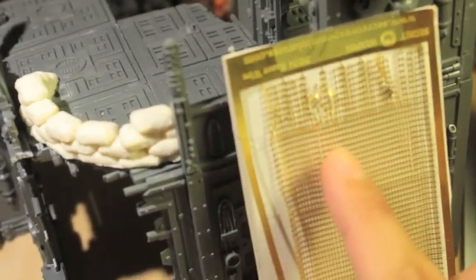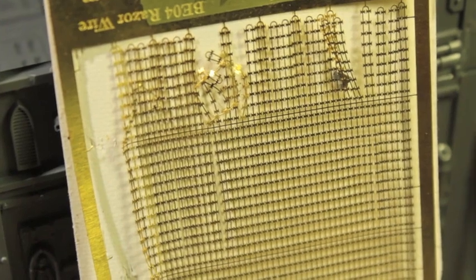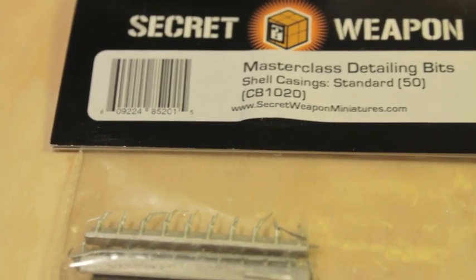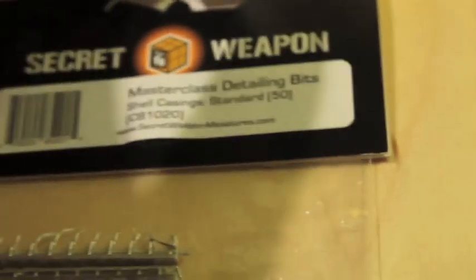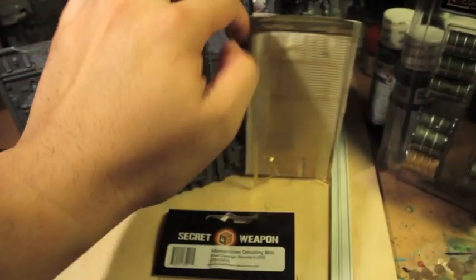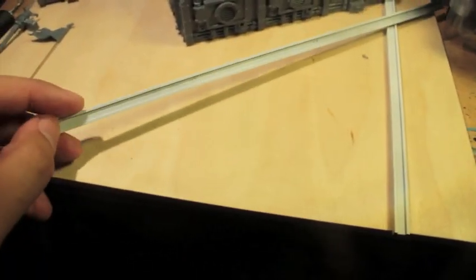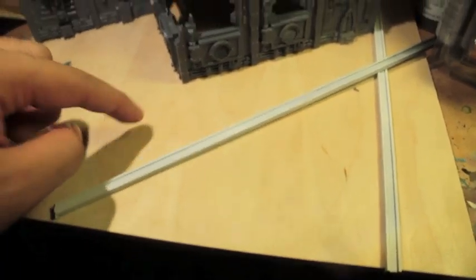I've got some Galeforce 9 cables and chains which I'm going to use to decorate the insides of this thing. I've got some Secret Weapon barbed wire, which is really good — it's my favorite preferred barbed wire now having tried a bunch of different companies. I've also got some Secret Weapon Miniatures Masterclass shell casings which I'm gonna snip out and decorate all over the place.